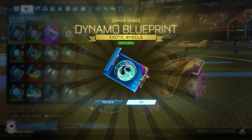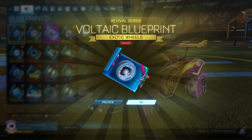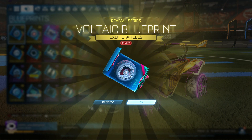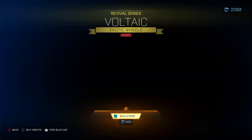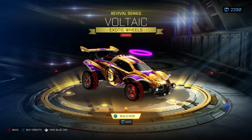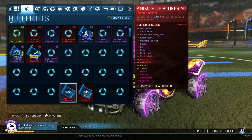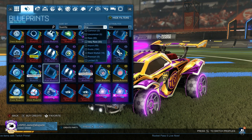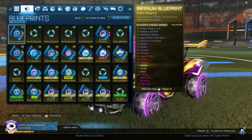We are gonna get paint, but it's gonna be on a Dynamo. That is actually what I would call our first solid pull — Crimson Voltaics. Those have always been a fan favorite. I remember there used to be a time when these were more expensive than White Zombas. I believe that's going to be it for our import trade-ups. Now we get to the really exciting part: trading up the exotics for Black Markets. I'm definitely pretty hype about this.